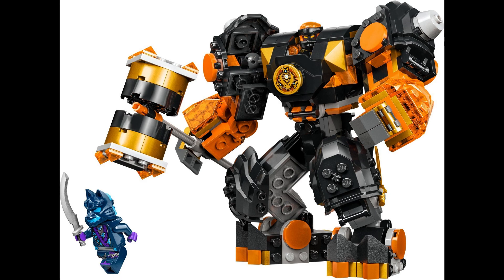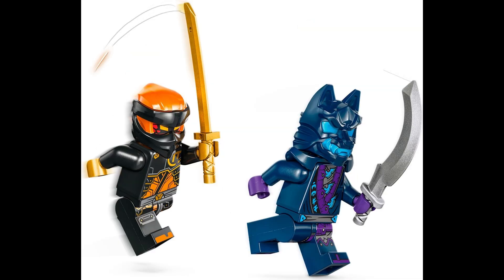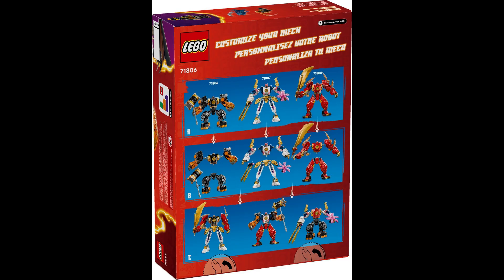Next up we have 71806, Cole's Elemental Earth Mech. This set will retail for about $20 US and come with 235 pieces and 2 minifigures. The 2 minifigures included are Cole and a Wolf Mask Warrior. On the back of the box it shows that you are able to mix and match it with the other elemental power mechs.